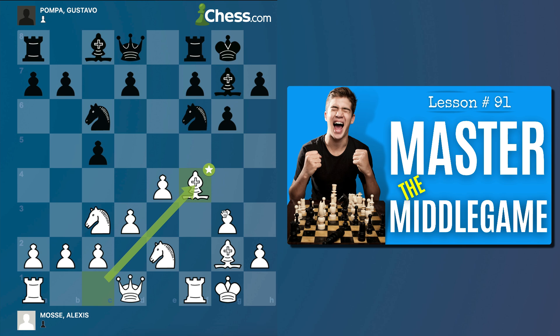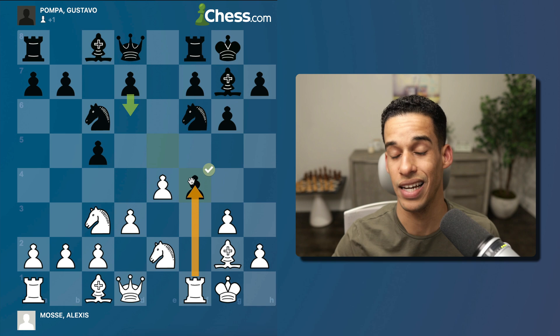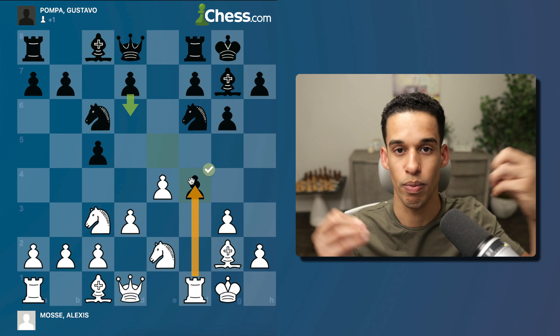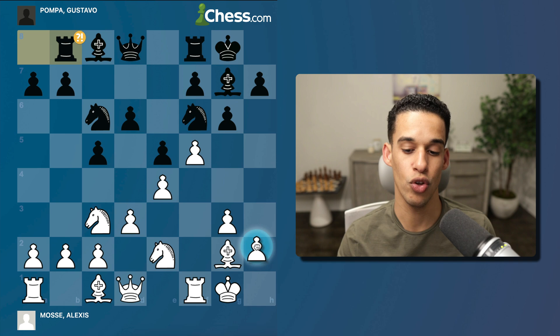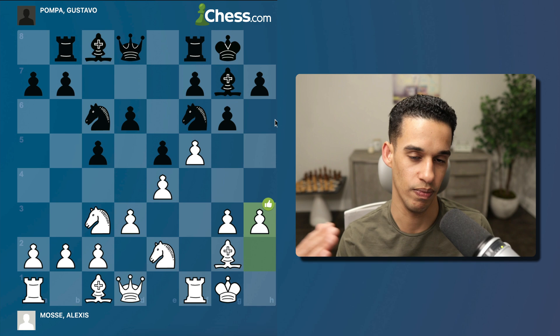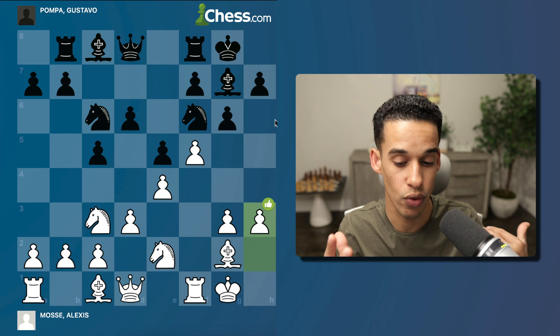However, if you have to pick one, I recommend developing your last minor piece. Later in lesson 91, we talked about taking with the pawn to get a nice center, or taking with the knight to fight for the d5 square, or even with the rook. You have to try it. Going back to the actual game: d6, f5, then rook b8 — expanding on the queenside. The move h3 is thematic and very useful for the g4-g5 pawn storm.